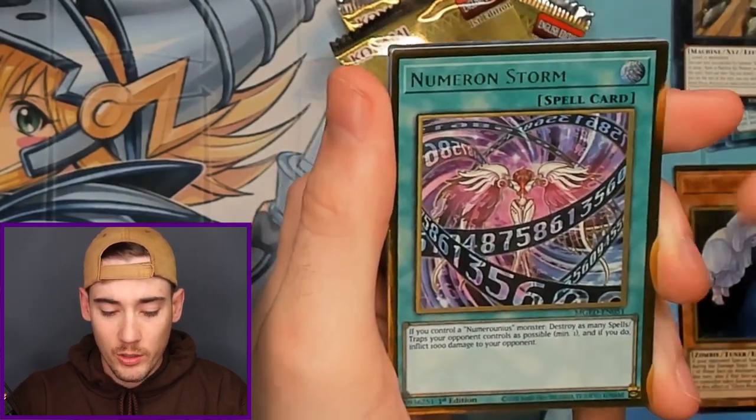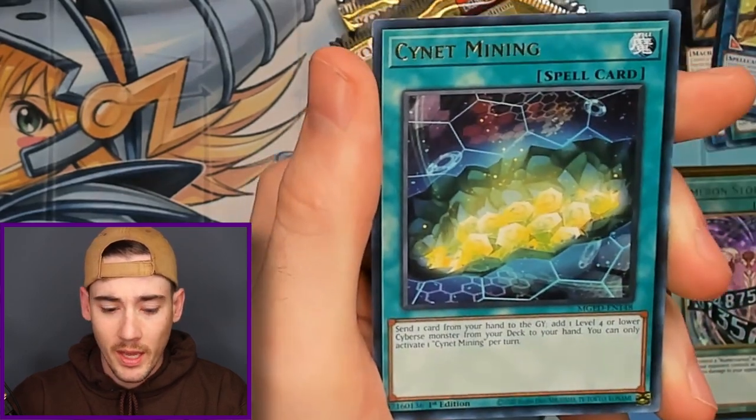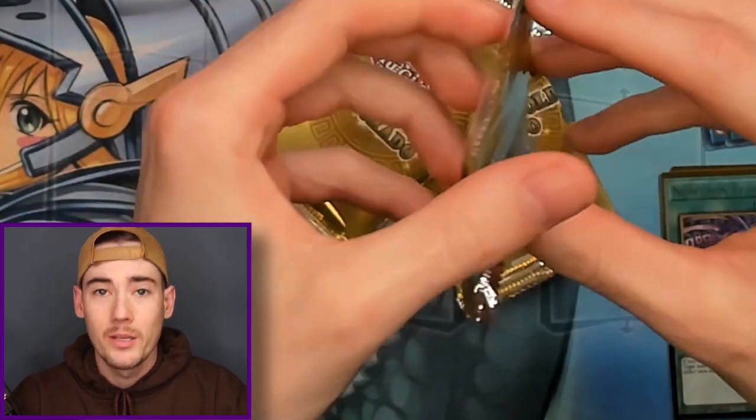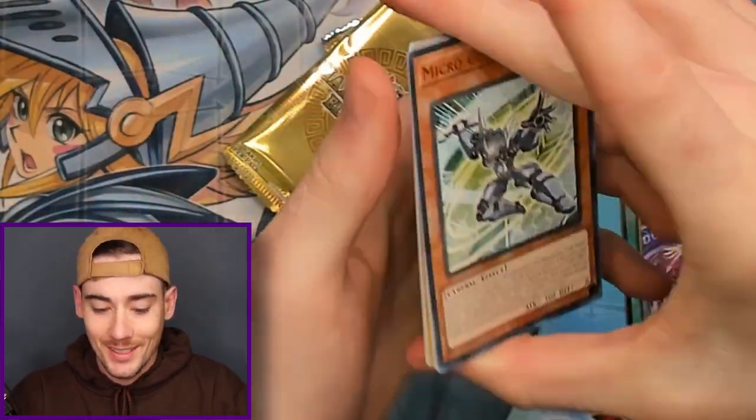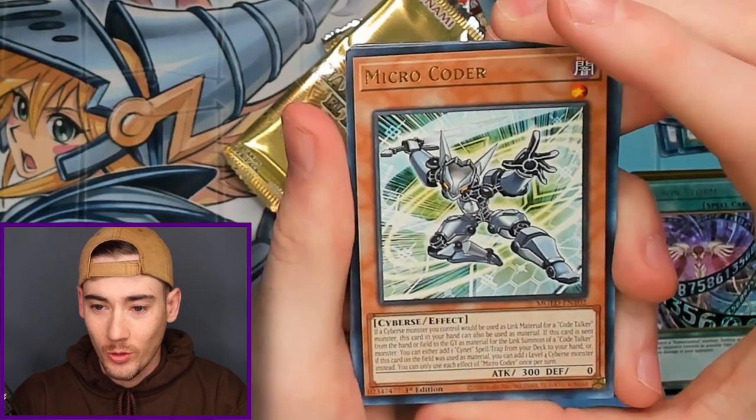We got Super Dreadnought, Numeron Storm, Wind the Wind Chill Armor Verdant, and Psynet Mining. So nothing new in the first pack — we rarely get anything huge in the first pack. Let's see what the second one has for us.